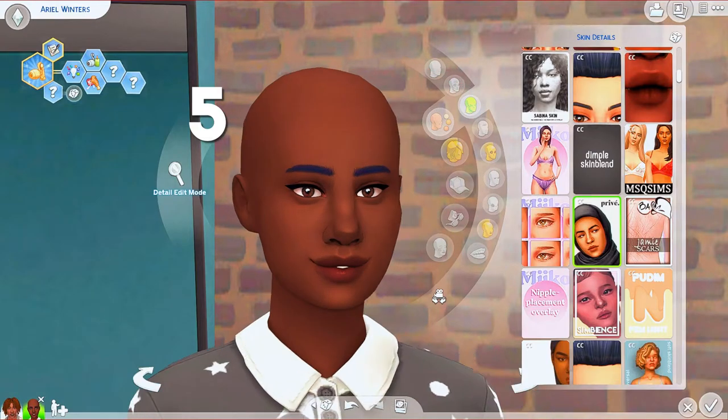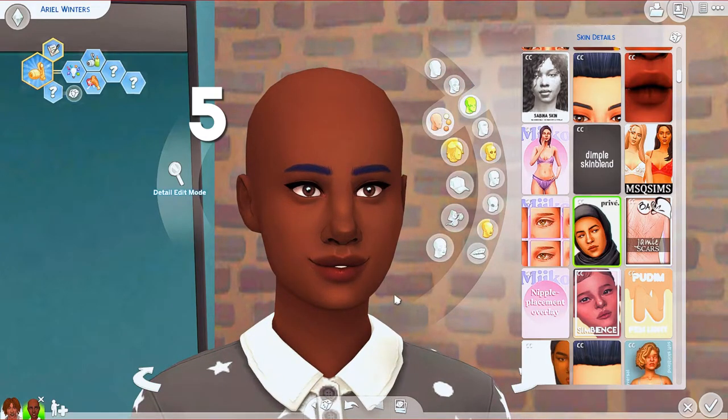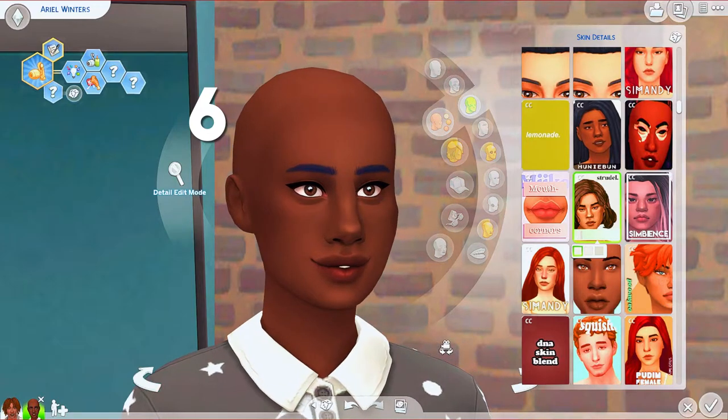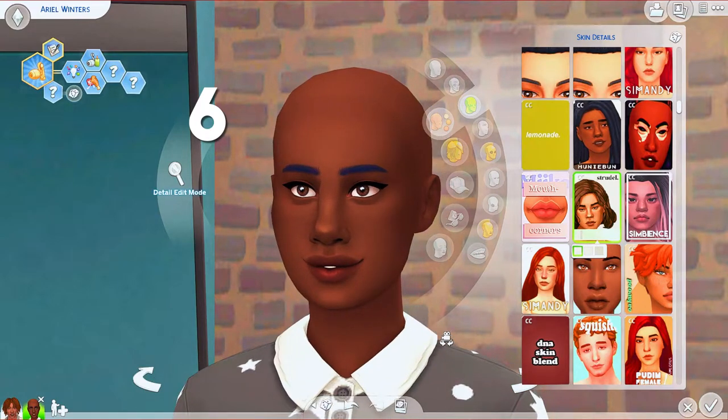As far as just Maxis Match skin overlays you can throw on a Sim to look really nice, Purvey by La Matisse is perfect for that. It's a one-size-fits-all — no additional swatches, you just put it on or you don't, no wrinkle swatches, no variations. This makes it a really good one if you just want to throw it on a townie to make them look a little better, especially if you have a bunch of Sims in houses and want them to look more uniform.